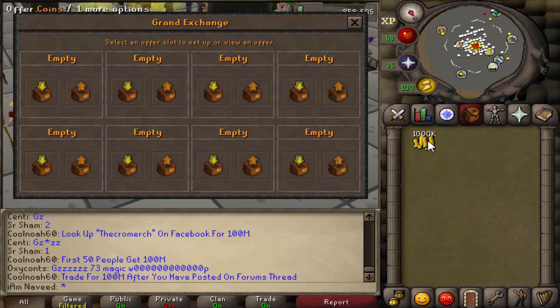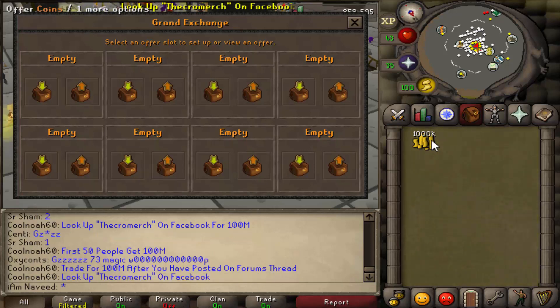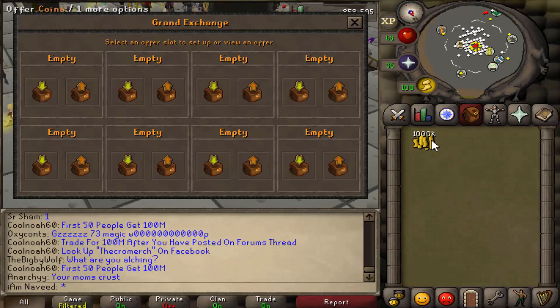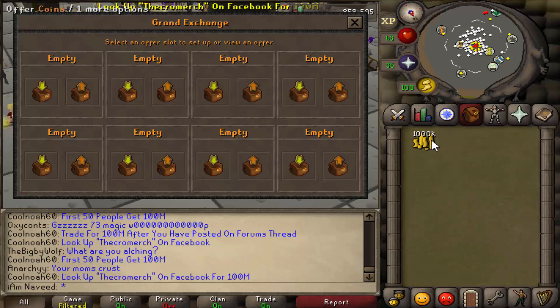It's very simple. The first thing you have to do, of course, is get some sort of cash amount. I'm starting off with 1 million today. I know that maybe that's quite a lot for some of you guys, but you can easily do this with like 100k, with 50k, with even 10k. But of course, you'll do smaller items depending on the sort of cash amount you have.